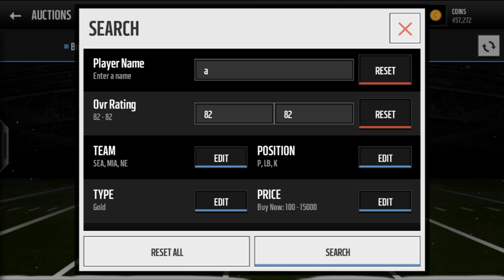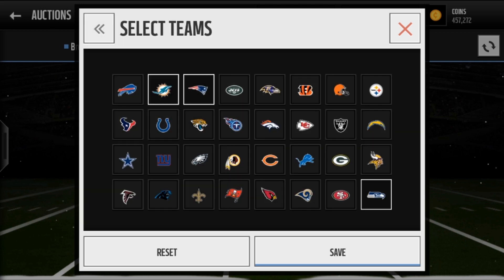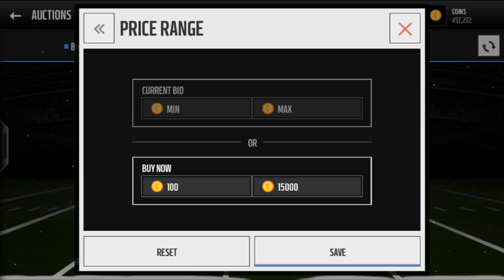This is the best filter — it contains 3 of those players. The other 2 players are just really hard to put into the filter. The filter is the letter A in the name field, and then the overall is 82 to 82. Position: punter, kicker, and linebacker. Team: Seattle, Miami, and the Patriots. And then the type: gold.